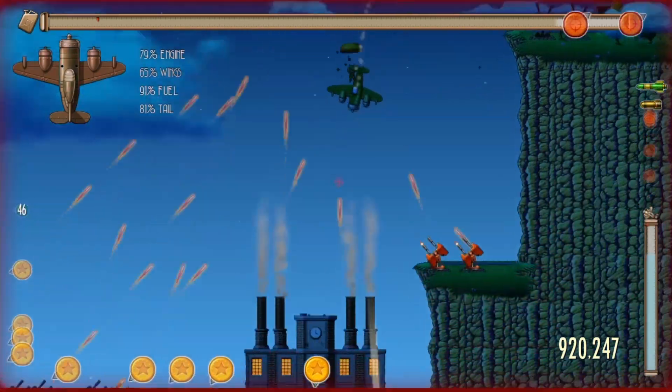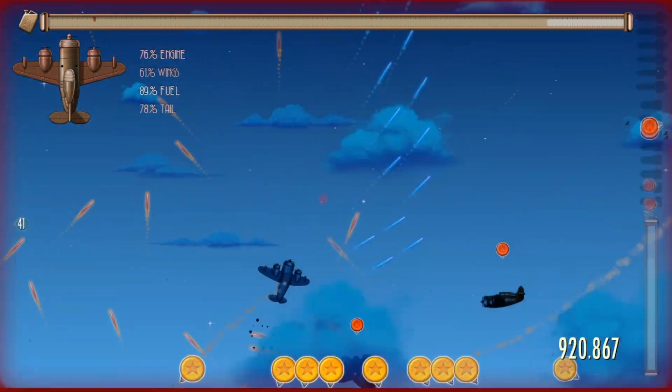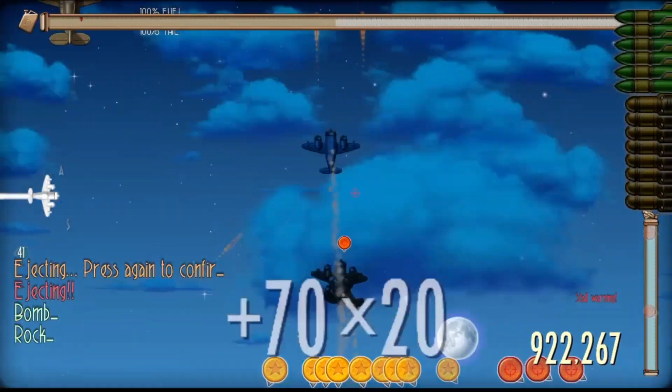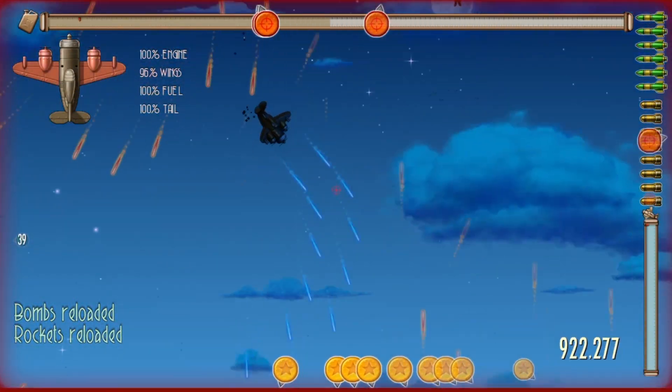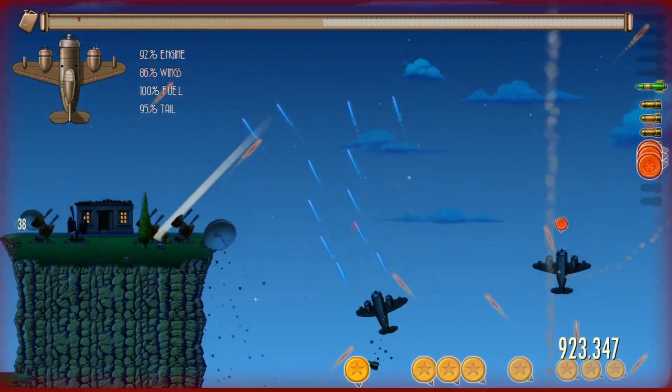We're going to use the enemy planes to our advantage. Spam your missiles and your bombs on any building you need to attack. Then once you run out, fly up north and aerial theft one of the planes chasing you. Just repeat the process again and again.